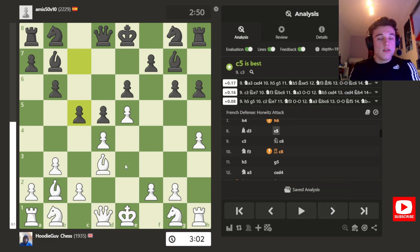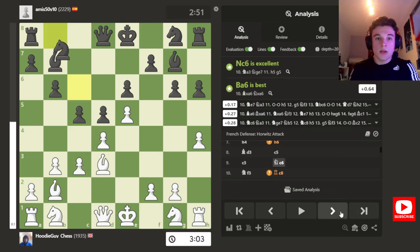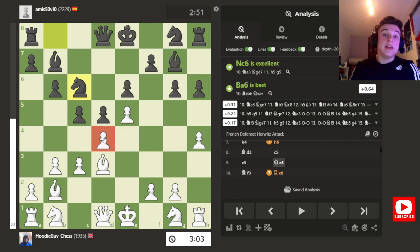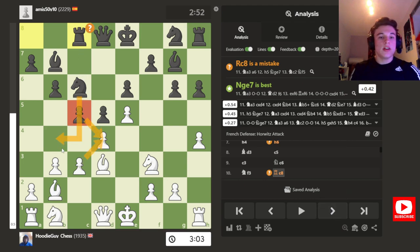My opponent plays C5, which is very principled. And I go C3, because if takes, then takes. Knight C6, and obviously I need a Pawn on D4 to secure my E5 Pawn. I could play F4 to defend it, but that's really a weakening to the King's side, especially since I've already moved my H Pawn. So my opponent just puts more pressure on. I go Knight F3, Rook C8 — and his ideas are takes, takes, and Knight to B4, to target these vulnerable squares with the help of the Rook.